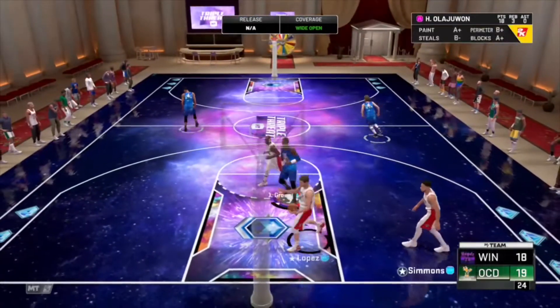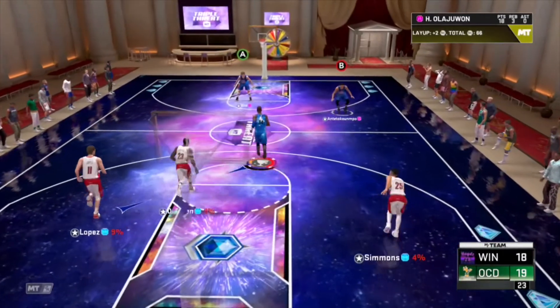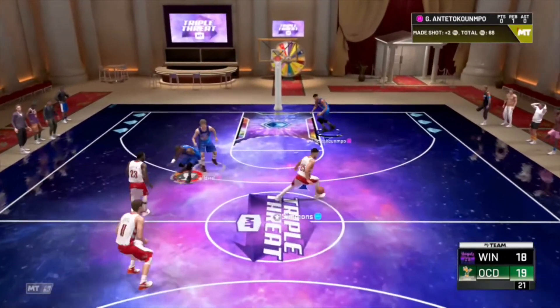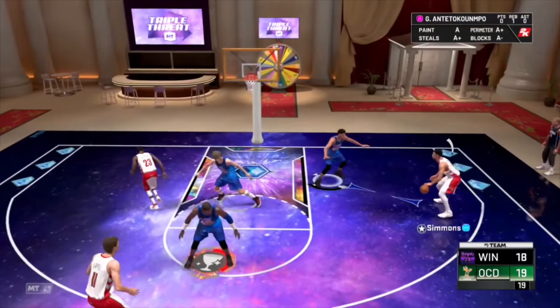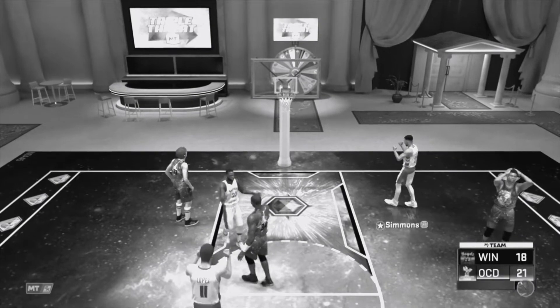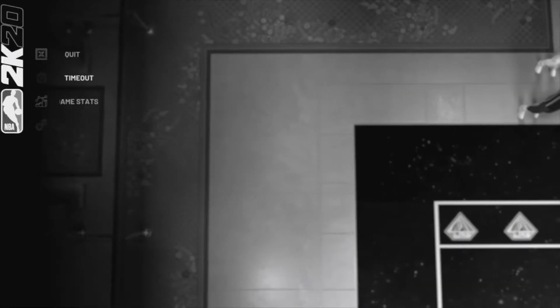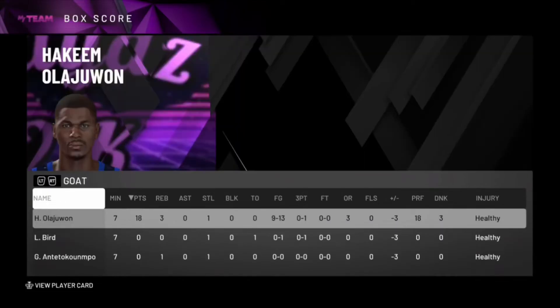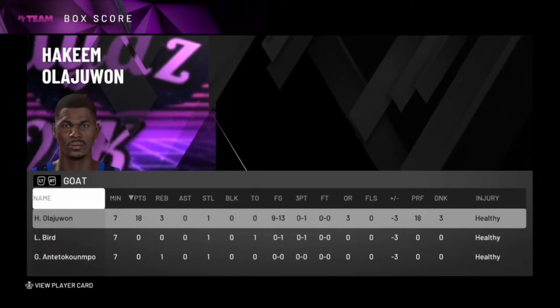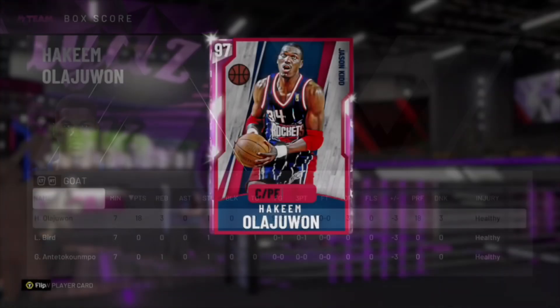Okay, that was a good putback by Hakeem. I'm telling you right now, we need one stop — no mid-rangers from Ben Simmons, no threes from Draymond, no threes from Brook Lopez. Ben Simmons has got like a 78 or 80-something mid-range. Hakeem ended up 9 for 13. Brook Lopez was 4 for 4, 3 for 3 — Brook Lopez got favored that game. Hakeem had a great game: 9 for 13, 8.3 rebounds.